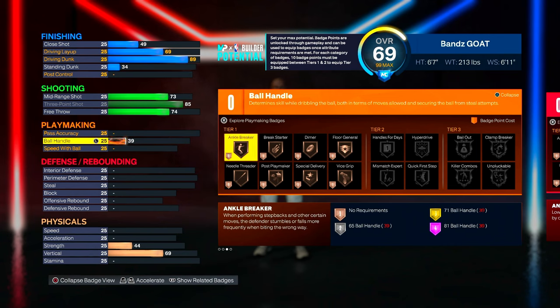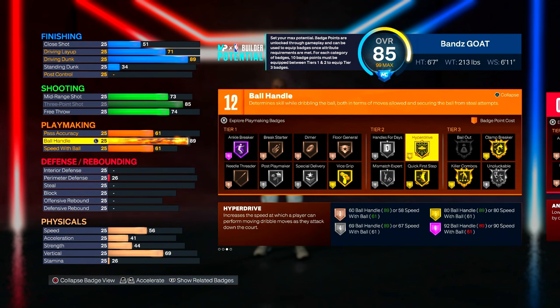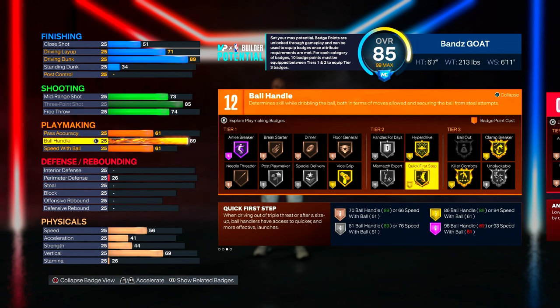For the ball handle — the main part of the build and why I love it — we're six-foot-seven and we get 89 ball handle. If you want all the dribble moves in the game you need 92, and for the Tim Hardaway combo move you need 90, but I personally went with 89 ball handle so I can get the gold Clamp Breaker badge, which is one of the best badges in the game. We also get Quick First Step on gold, which is huge for a build like this.